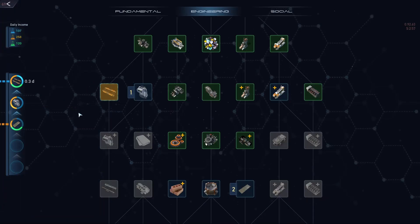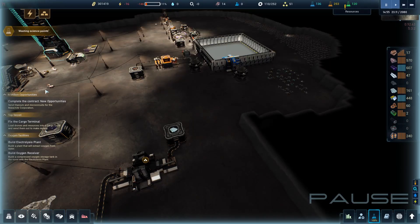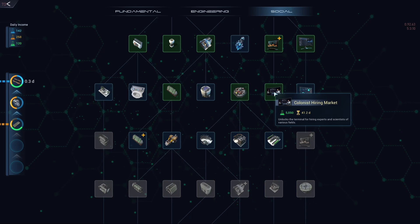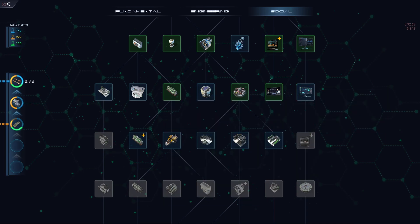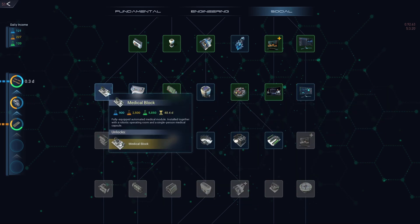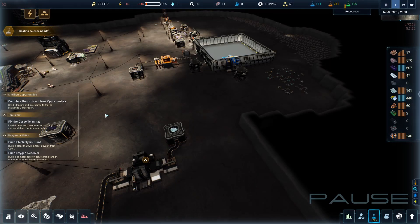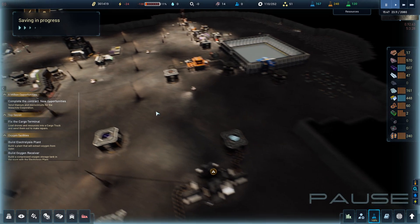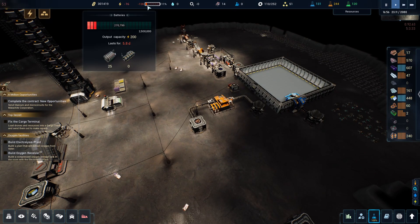We're wasting some research points on the green ones. I don't have any required research right now — I think we've done them all. We can extend the trading license — that could be good. Some of these we're going to need soon, so let's go for it. Saving progress — we are very low on battery.